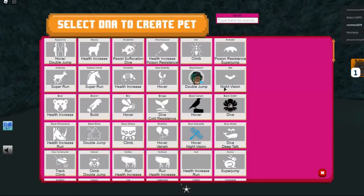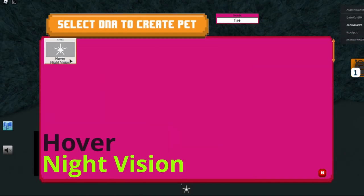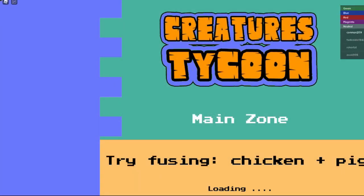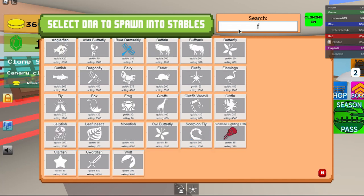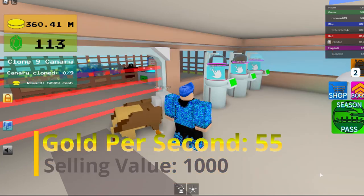Let's check the skills on it right here — it gives you hover and night vision. And then let's go home to check the stats on it. The firefly gives you 55 gold per second and a thousand selling value.